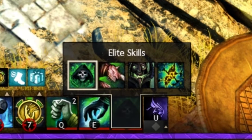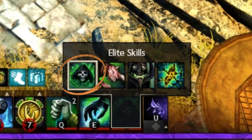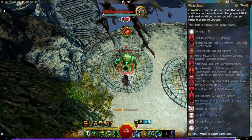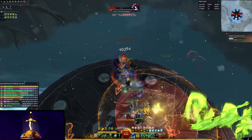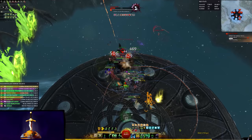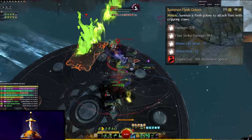That leads us into Elite Skills. There are two excellent choices to go for. The first is Plague Lands. Using it spawns a devastating pulsing field that deposits ever-increasing amounts of conditions onto enemies unfortunate to be within it. Try to place it when enemies are unlikely to move for a while to get maximum damage. The alternative is Flesh Golem — take this if your team is slacking horribly on break bars.